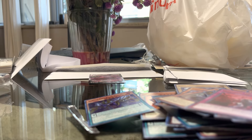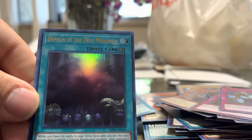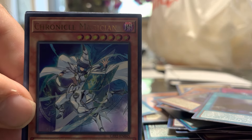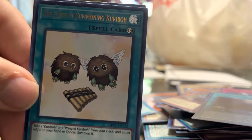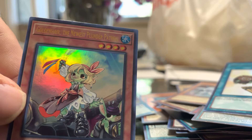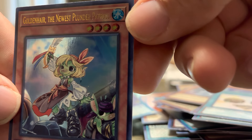Literally down to our last six packs. Conflict, Domain of the True Monarchs, Chronicle Magician, Flute of Summoning Karibos, Newest Plunder Patrol, Golden Hair.